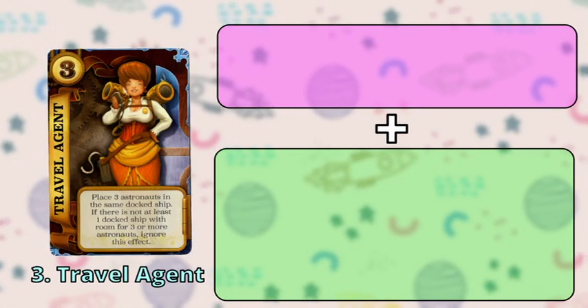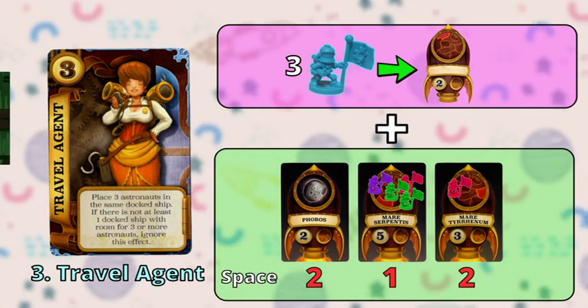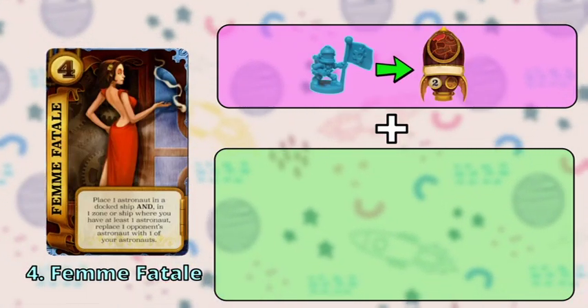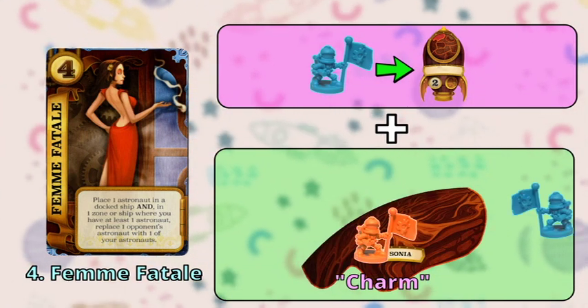Moving forward, we have the Travel Agent or number three that lets you place exactly three astronauts in one ship. If none of the ships can fit all three of your astronauts, then this card does nothing. Up next, Femme Fatale or number four lets you place only one astronaut, but allows you to charm an opponent's astronaut located in the same ship or area as one of your own astronauts.